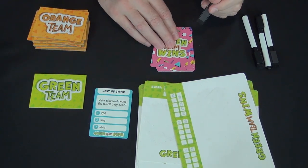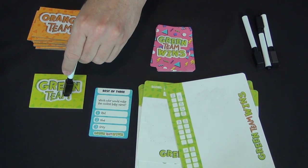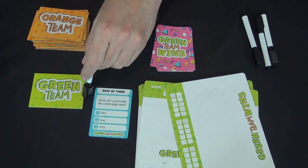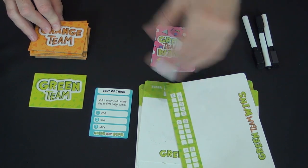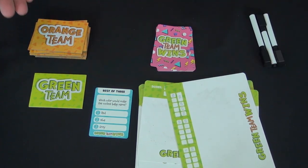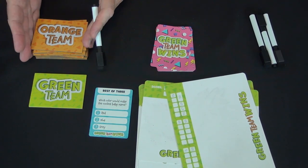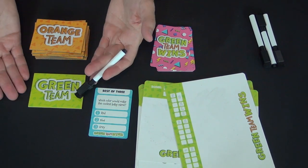If there is a tie, the tied people already on Green Team stay on Green Team, the tied people on Orange Team stay on Orange Team, and everyone else falls back to Orange Team. So it is punishing to be on Orange Team when there's a tie—you're only helping the Green Team people stay on the Green Team.